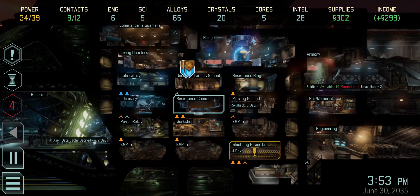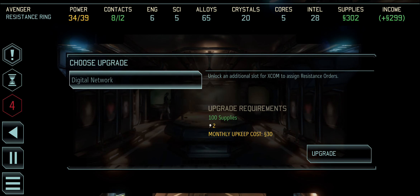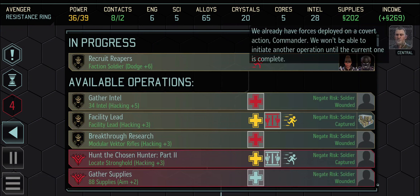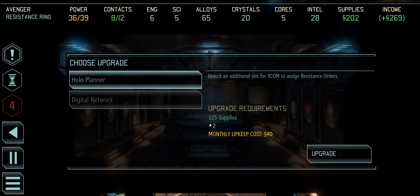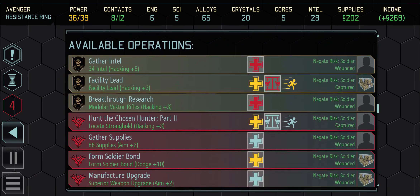We've got a couple of empty spaces now, so we can start building more stuff. I did want to upgrade the resistance ring - if we upgrade that it costs two power and should give me a second covert action slot. But Central says we already have forces deployed and can't initiate another operation until the current one is complete. Wait - I thought that's what the upgrade did.